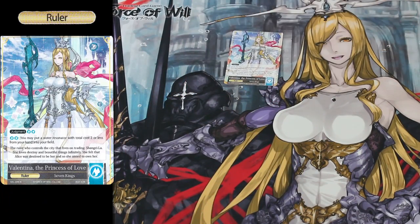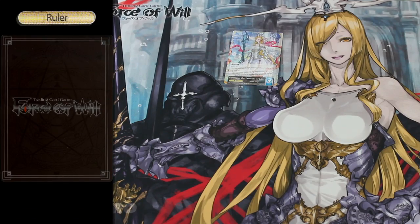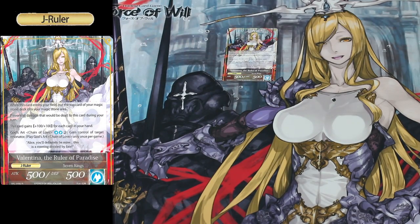For the Valentina deck, we get one J Ruler — Valentina, the Princess of Love. Her ability is, for two Water Will, you can put a Resonator with a cost of two or less onto your field. When Valentina is J activated, she allows you to place a Magic Stone from your Magic Stone deck into your Magic Stone area. She also prevents all damage done to her during your turn, and she gets plus one plus one for every card in your hand. Her God Art allows you to pay four Will and take control of a target Resonator.